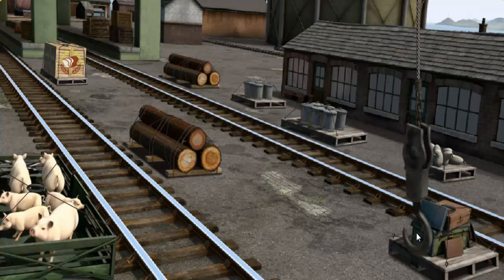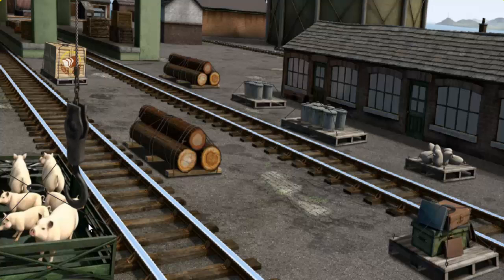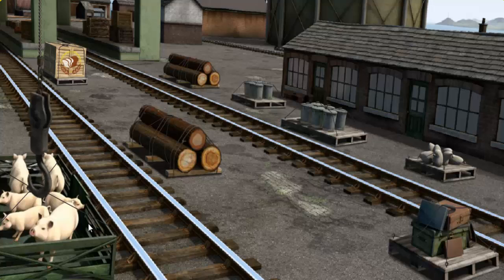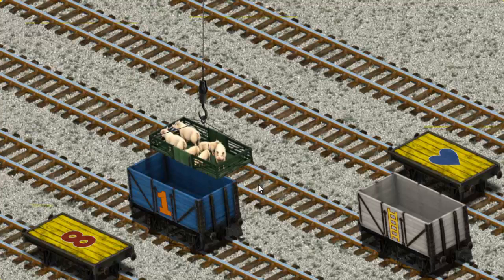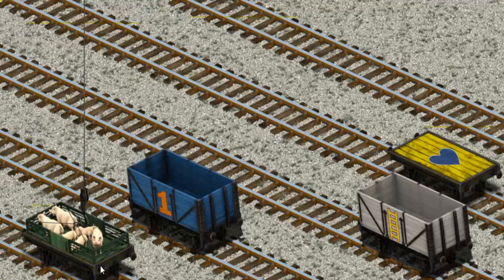Show Cranky where the pigs are. That's it! Let's lift and load. Now the cargo must be loaded. Show Cranky where the yellow flatbed with a red number 8 is. There you go!